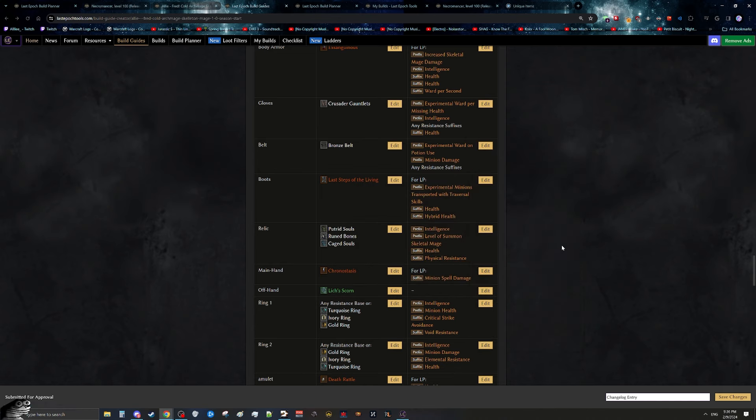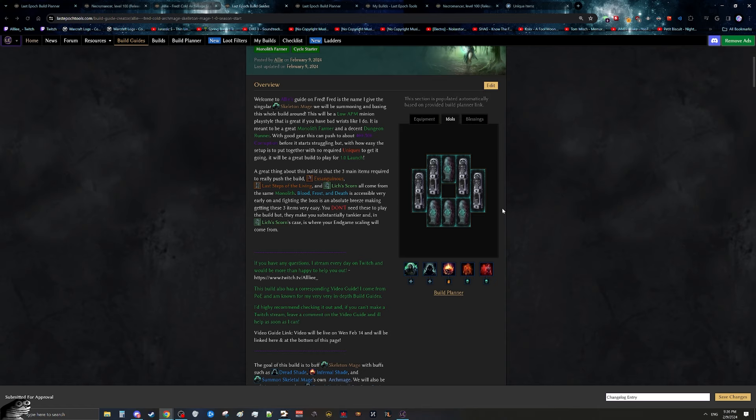You don't need exact stats to make this build work — as long as you have intelligence and health everywhere you'll have a very good build. For idols: get four large Immortal idols with increased health and ward retention. These make you substantially tankier and since damage is already high you don't need damage stats on idols. For the other four slots get one-by-two large Ligorian idols with percent health and any resistances you need — they can roll elemental, fire, lightning, and cold resistance.